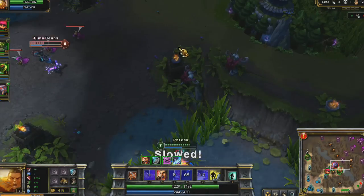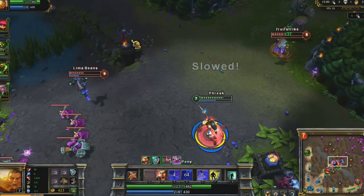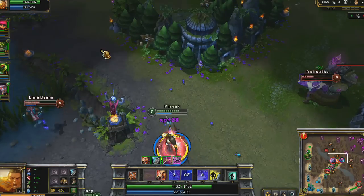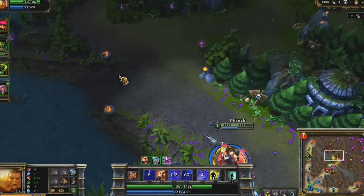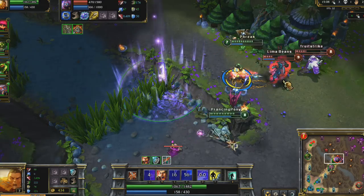Later in the game, I head to gank Malzahar in mid. Notice that I run to cut him off, as opposed to following him like Nasus did. If you can, always chase an enemy through multiple paths. As Malzahar flashes away from Nasus, I'm already in range to kill him.